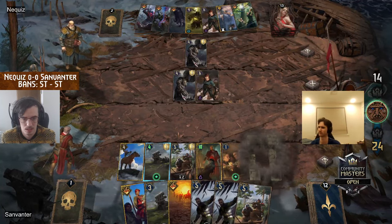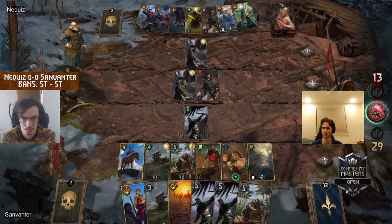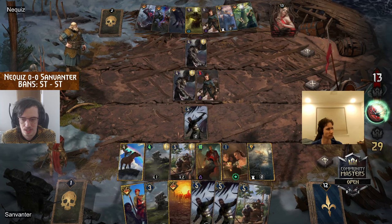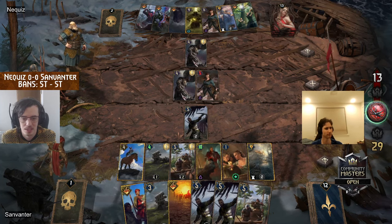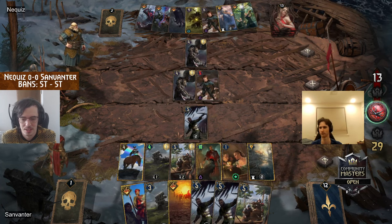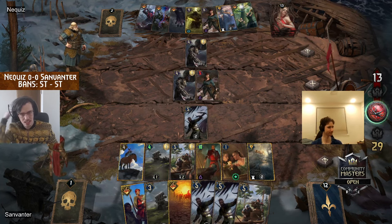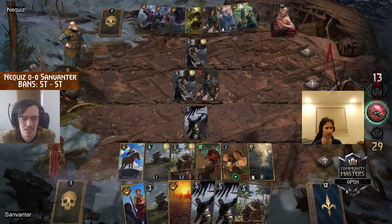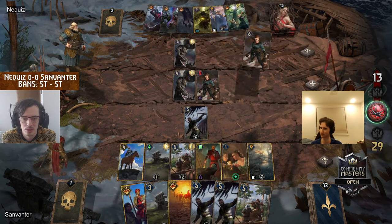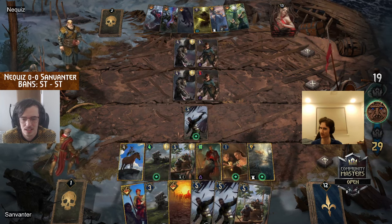Early Flotsam — the player doesn't play the Witcher from hand but gets an extra copy, so they are prepared. There are a lot of them. So Flotsam round one — what does it mean? Does it mean that he senses a round victory win and then plans to use Dahlia with Infantry in round two?